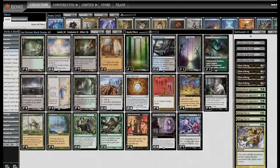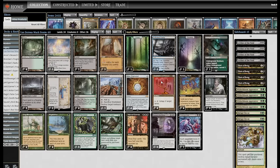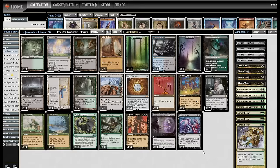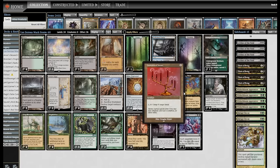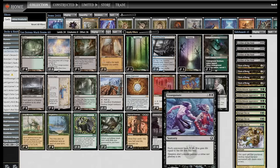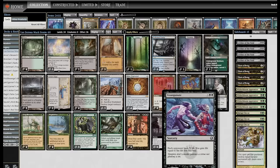These are primarily in service of getting Cabal Coffers and Urborg into play. Then the Candelabra gets better, Bubbling Muck gets better. Beseech the Mirror can find more Bubbling Mucks, more Candelabras, draw four cards, or find the Exsanguinate. You can't bargain and cast the Exsanguinate, but you could Diabolic Tutor — pay four mana, put it in your hand. And if we're off, it'll be fine.